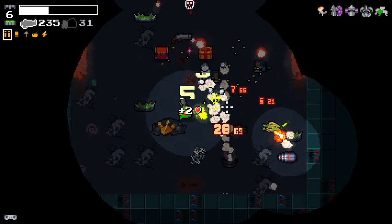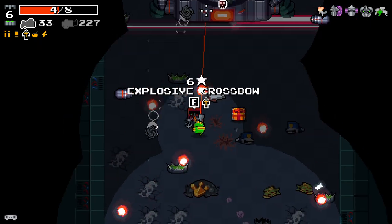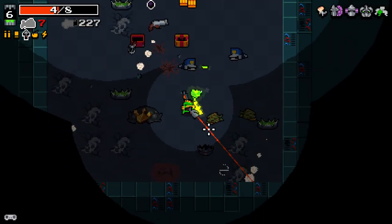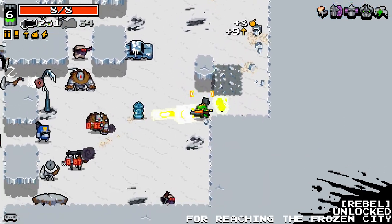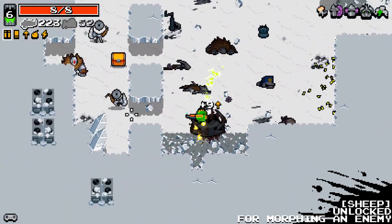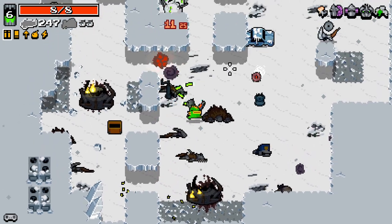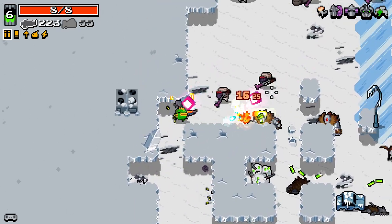Oh god, I almost died right there. We gotta be a little careful of the shots coming in. The damage numbers are getting pretty high so we should be okay. We are at max HP again - lovely. The Rebel has been unlocked - we're getting a lot of character unlocks. The Sheep has been unlocked as well, which is a modded character. I do have some thumbnail art for some characters but not all of them, so some modded characters won't have thumbnail art, but I don't think that's a big issue.